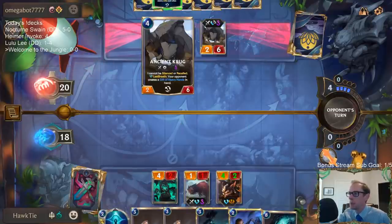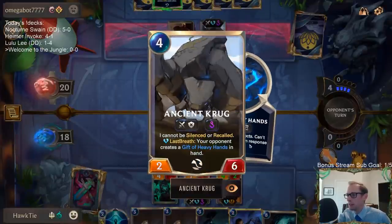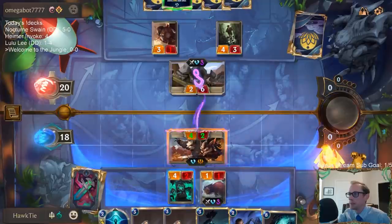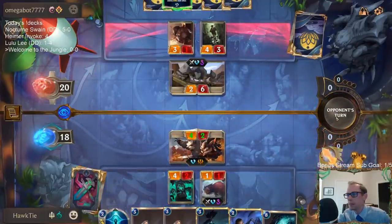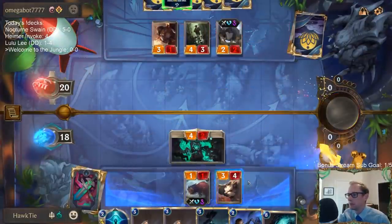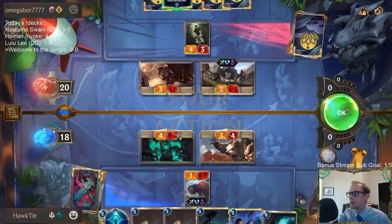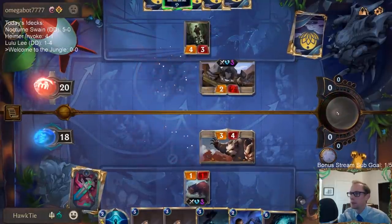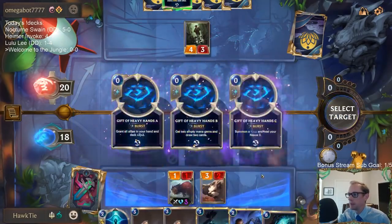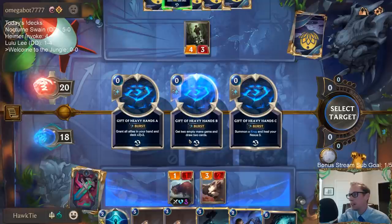Alright, Grizzled Ranger is my best way of killing this Ancient Krug. Gift of Heavy Hands — it's not broken, just needs a little love. What do we get? 'Grant all allies in your hand and deck plus two plus two' — get two empty mana gems and draw two.